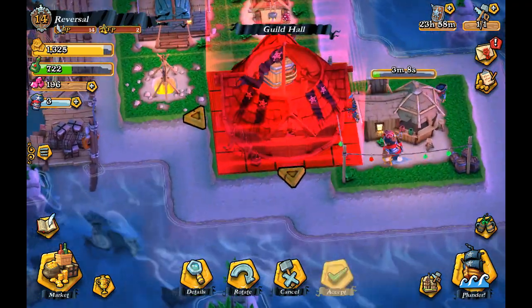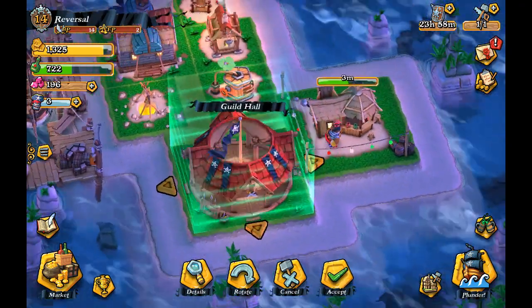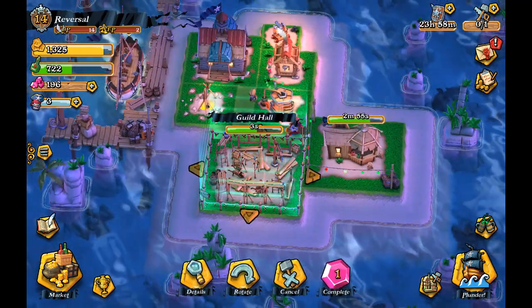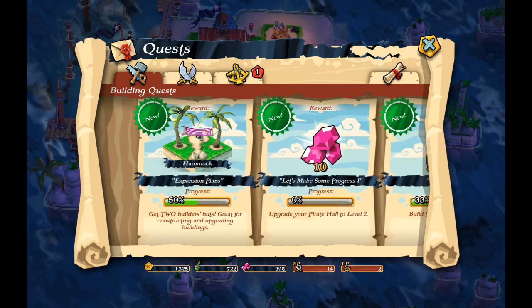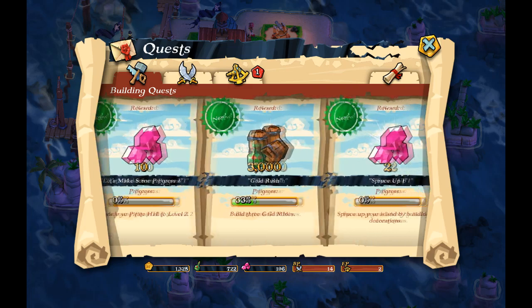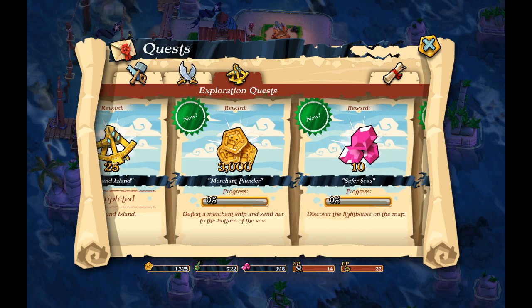Let's go ahead and build this — five seconds before that is done. In the meantime, let's go to the right side. At the top right we got some quests: building quests. Get two builder huts, pirate hall to level two, three gold mines. And over here we got exploration quests — Find Rhode Island. It looks pretty cool to me.